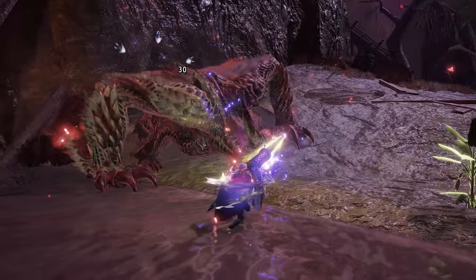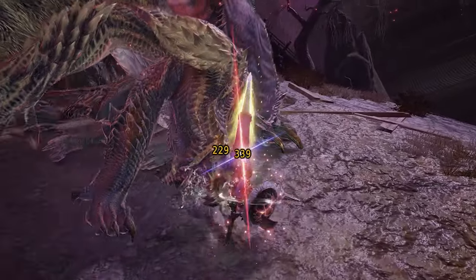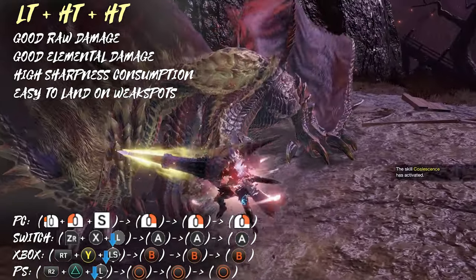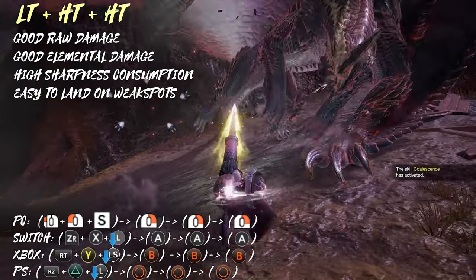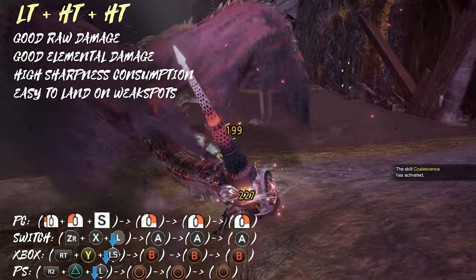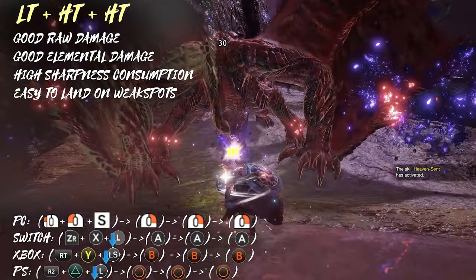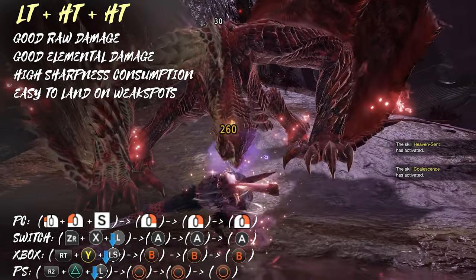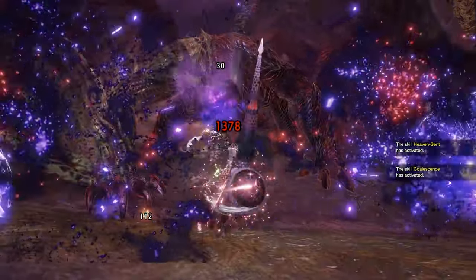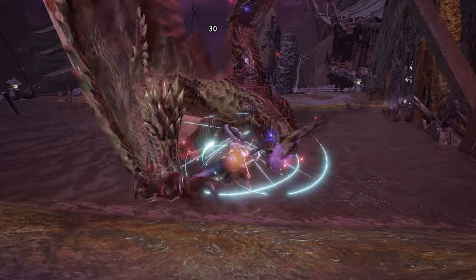But if you do end up on the wrong side, or you realize the wide sweep will not hit the weak spot, you can just use Leaping Thrust into high thrust, high thrust, which in theory deals slightly less damage but makes it easier to focus the weak spot and will therefore result in more damage. Now the question is: if it's easier to hit the weak spot and it's only slightly less damage, why don't we always use this alternative combo? Because you do two pokes before resetting, the combo consumes almost double the sharpness.